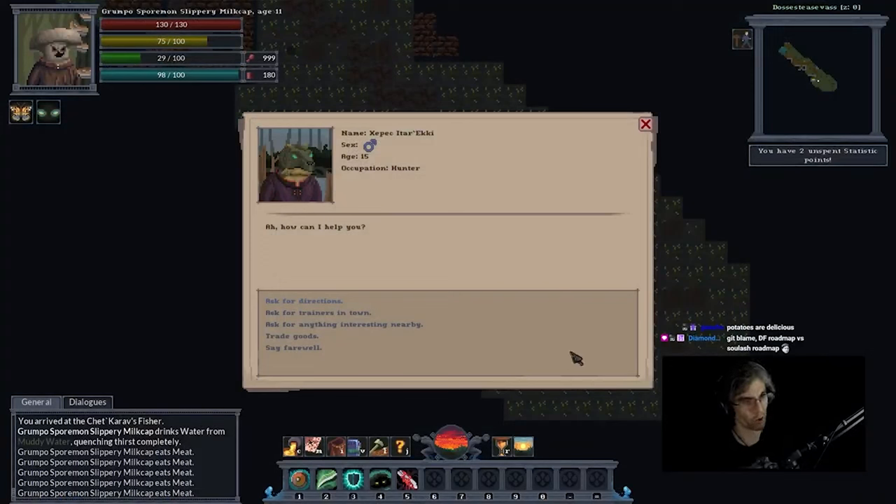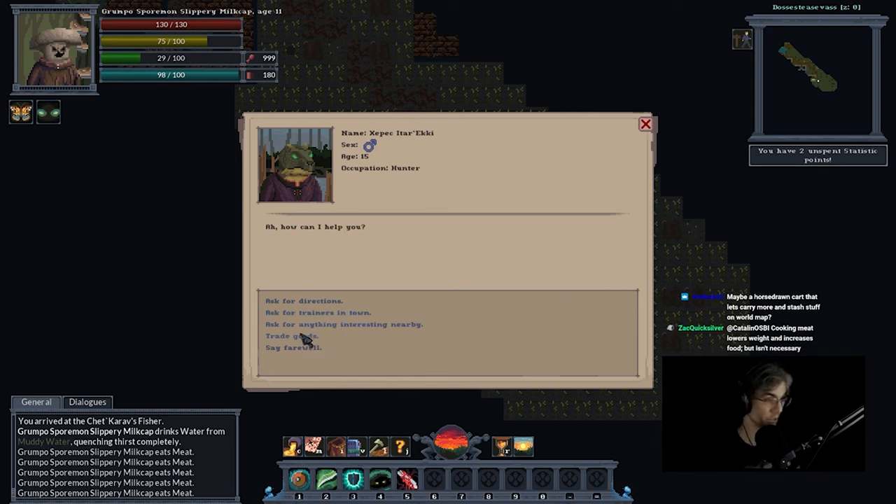Don't you need to cook meat? No, I'm a mushroom — you don't need to cook meat. I've been eating meat all the time raw. I think if you cook it, you just get higher amounts of food back. Trading carts? Oh true, I was thinking mine carts. DF roadmap versus Solash roadmap — potatoes are delicious, I agree. Maybe a horse-drawn cart, or it might also be like travel carts, a fast travel system, using less food. We'll see.